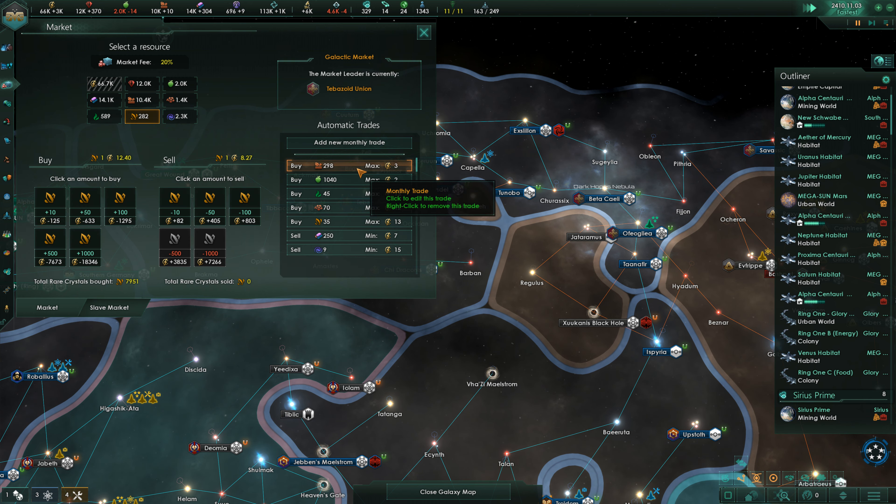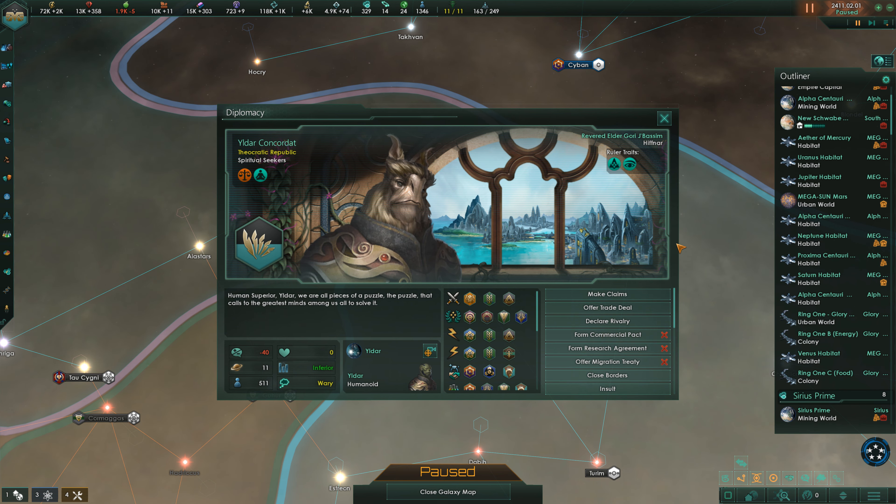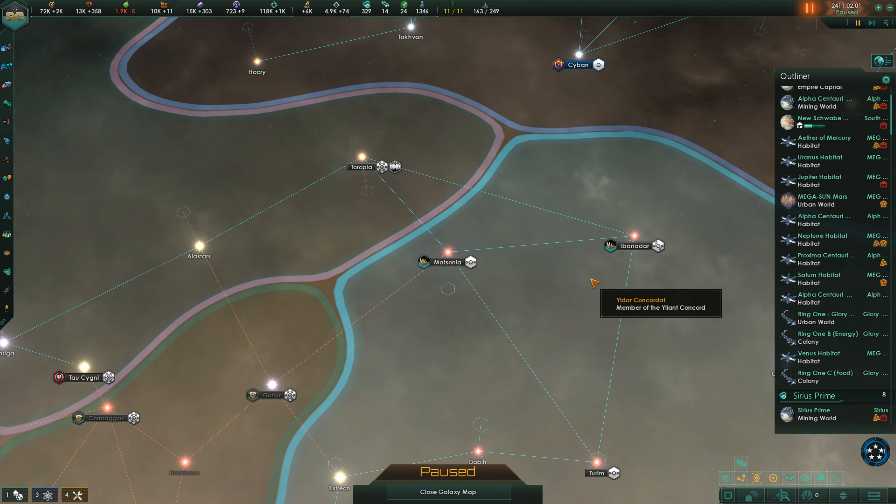I'm not even sure what these guys want. That's the Shazerak Continuum. The Ancient Caretakers — they're leaving us in peace for now. Let's see what we have in Sonoref or something. We need a commercial pact with the Little Dark Concorda, and they hate us for that because they have too many commercial pacts already — that makes sense somehow.